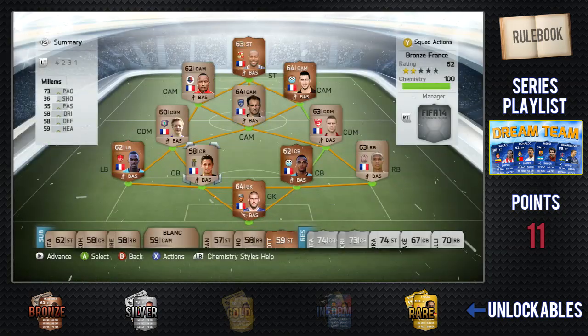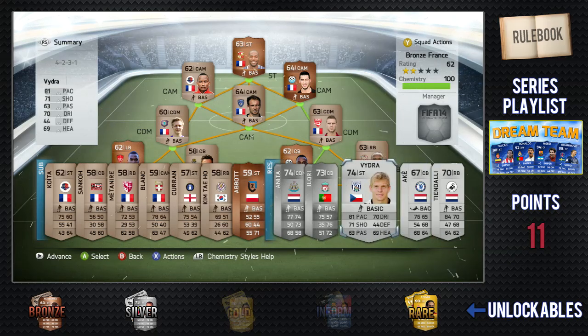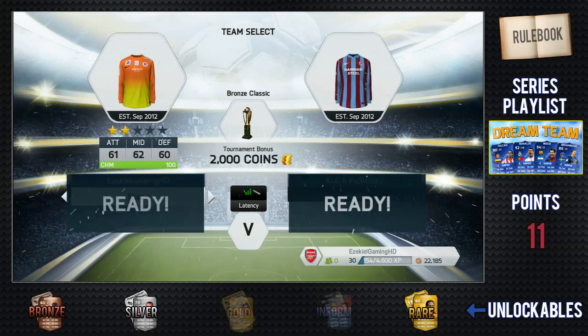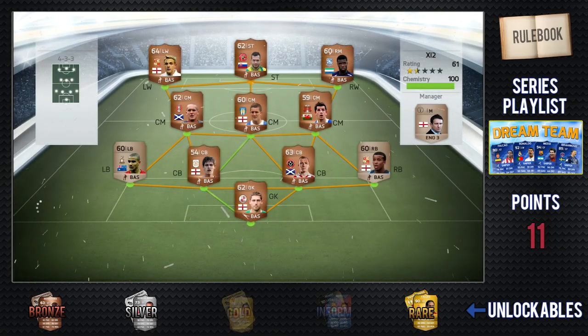Before we get into the first game, I just want to give a quick shout out to FIFA Coins today. They sell cheap Ultimate Team Coins and are very reliable, so if you are looking to buy some Ultimate Team Coins with your Christmas money or whatever, make sure you use the discount code EzekielG and you will get a big chunk off your purchase.